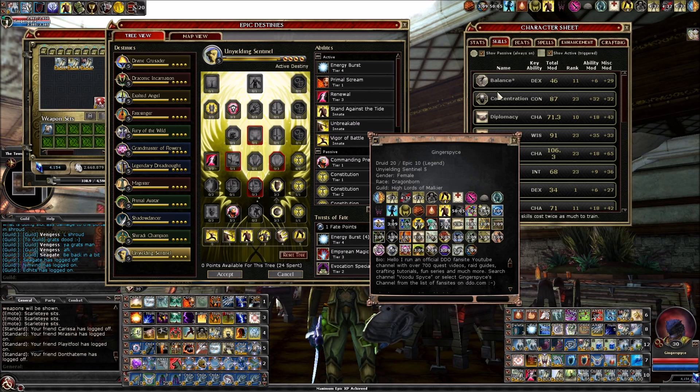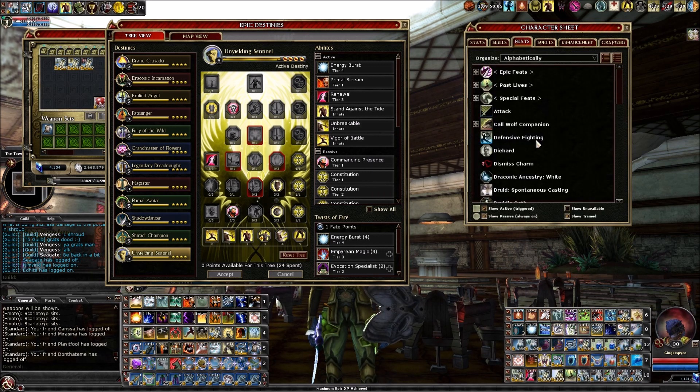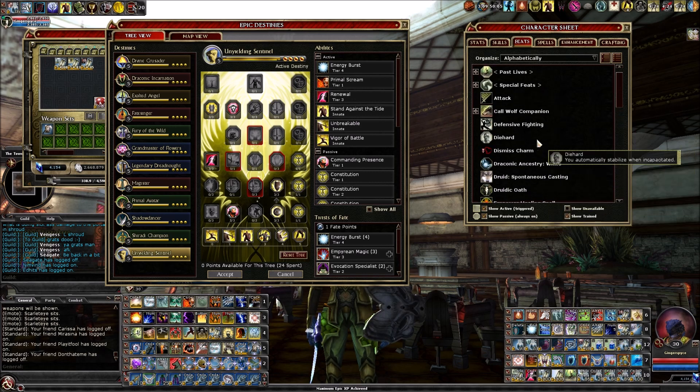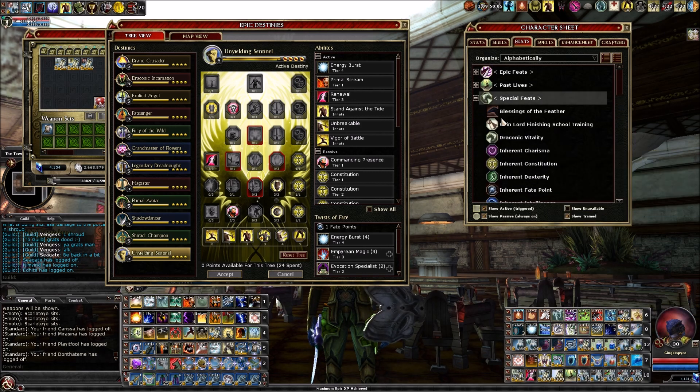The next one is Coin Lord Finishing School, which you get when you reach 400 Coin Lord favor. You can find it under Special Feats. It gives a plus two bonus to your diplomacy and intimidate skills. If you're a tank trying to get your intimidate up, this is plus two for free, so definitely go for it — there's lots of easy Coin Lord favor in low-level quests.